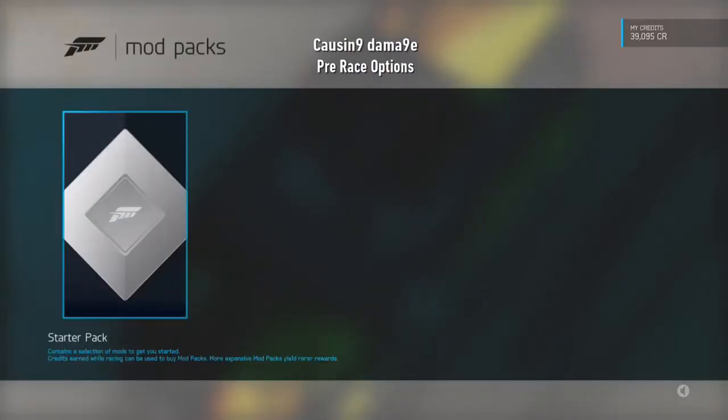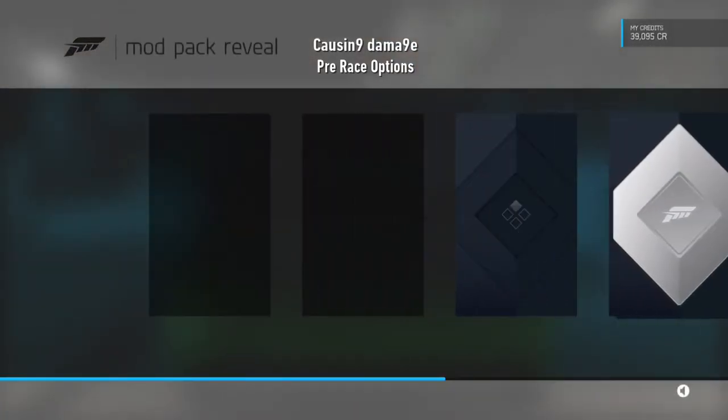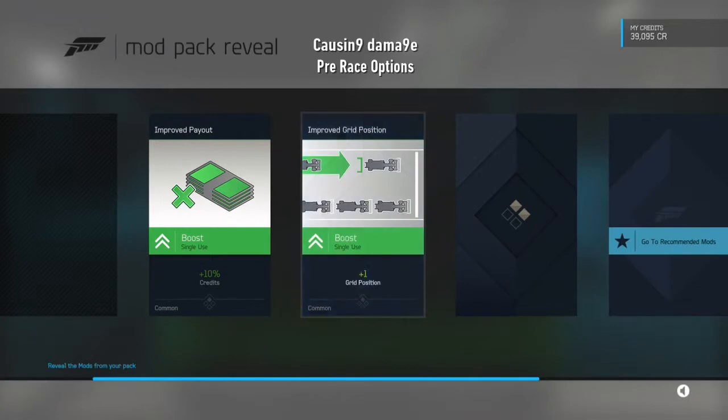Select the starter pack to open it and see what mods you get. Reveal your new mods here. Then press A and I'll show you how to apply them.